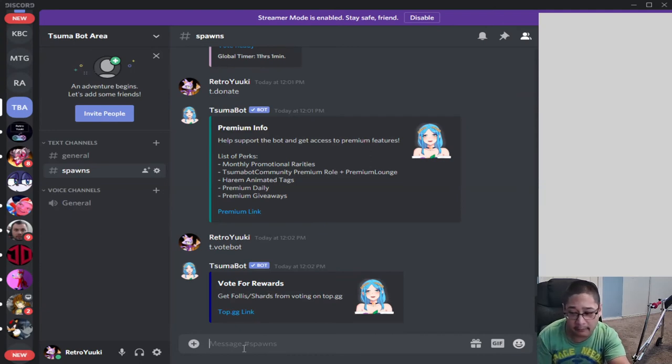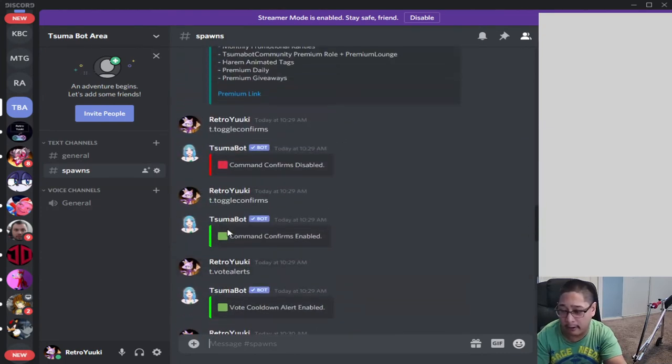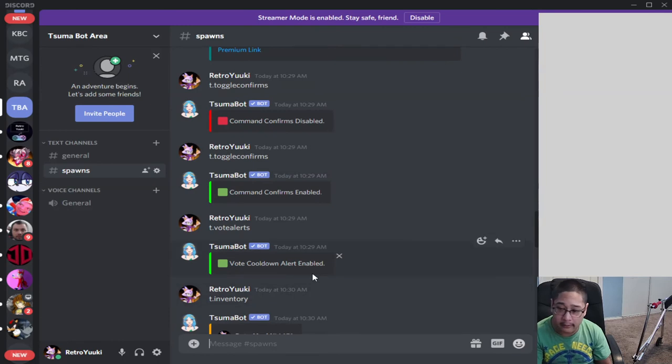You can get foils and shards just by voting on their website. T.toggle confirms is a command that makes sure you confirm a particular action — for example, moderation commands will ask 'are you sure you want to do this?' — that's a confirm. T.vote alerts lets you see who gets notified when it's time to vote on the bot. You get 24 hours to vote each day.